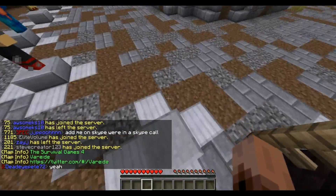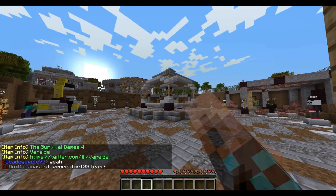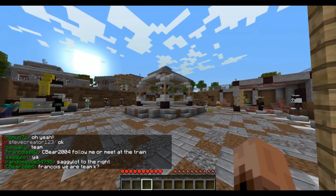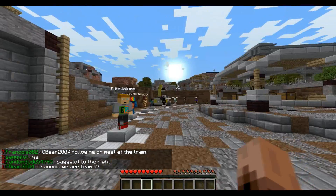Once the game starts, everyone is teleported to the starting location where the cornucopia is right there. From there, you just go and play the game. You get chests and you kill people and take their stuff and try to be the last one standing, and you win and get points and everything — and it's fun!